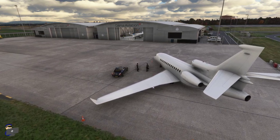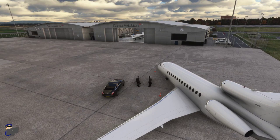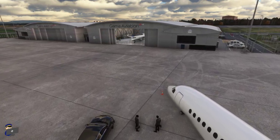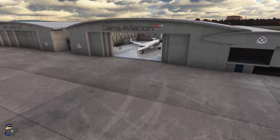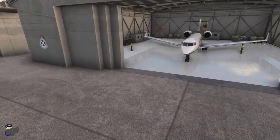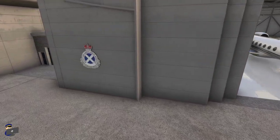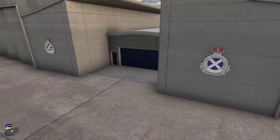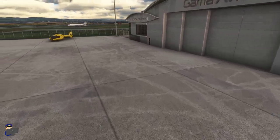The level of detail Pyreek has included away from the main terminal areas is seriously impressive. Over on the Gamma Aviation apron we've got a really high quality static jet model, some people waiting outside it, and another one inside the hangar with people working on it. The quality of the texturing and modeling over here is every bit as good as at the main terminal — just look how crisp this Scottish Ambulance Service sign is. Moving further around, there's also a very high quality model of a Scottish Air Ambulance Service helicopter.